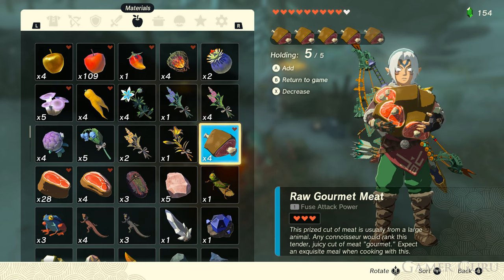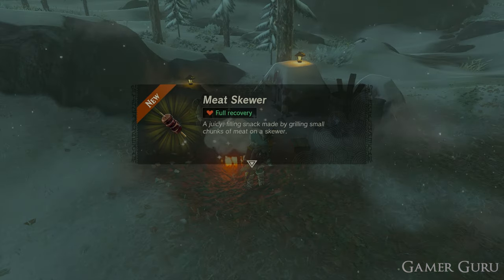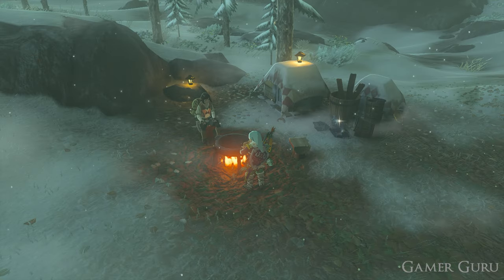By combining five pieces of the gourmet meat you're going to make the skewers that sell for 315 rupees each, and for combining five pieces of prime meat you're going to make the skewers that sell for 135 rupees each.